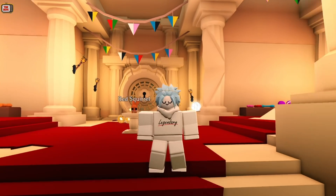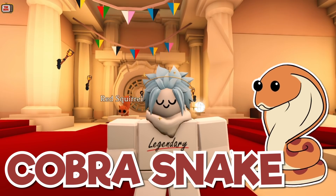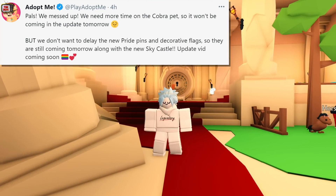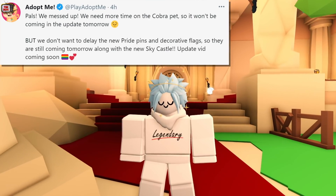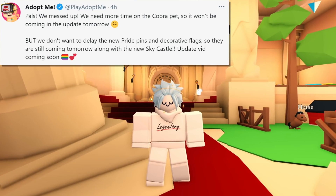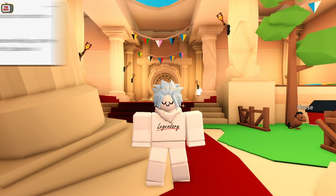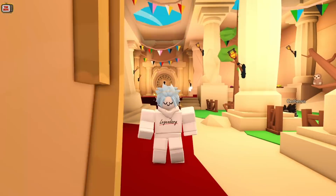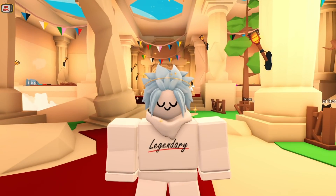You may have noticed something missing from that update — the new Cobra Pet. This tweet was released on Adopt Me's official Twitter page earlier today: 'Pals, we messed up. We need more time on the Cobra Pet, so it won't be coming in the update tomorrow, but we don't want to delay the new pride pins and decorative flags. So they are still coming tomorrow along with the new sky castle, update vid coming soon.' So the Cobra Pet's being delayed — there's no indication when it will arrive, but I'm sure it won't take too long to fix whatever they've messed up.